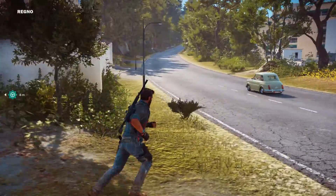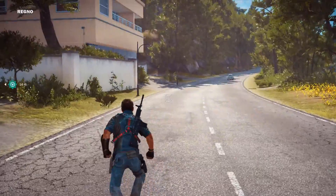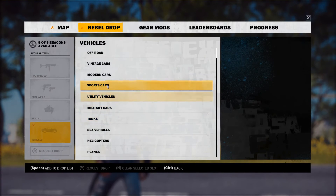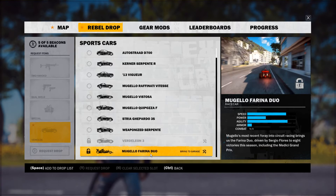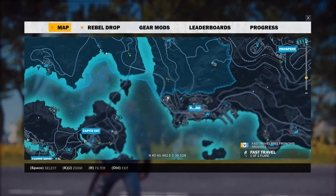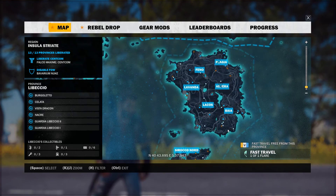What is up everybody and welcome to Just Cause 3. I am Xpilot and I am presenting a video to you guys of how to get the fastest land vehicle in the game, the Mugello-Farina Duo, which is the Formula 1 car of Just Cause 3. Its location can actually vary throughout the map.